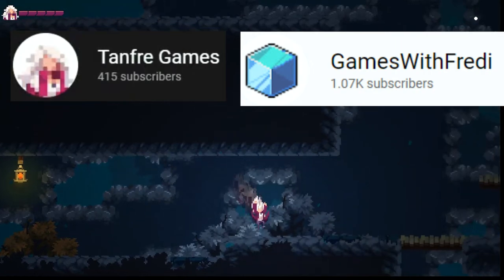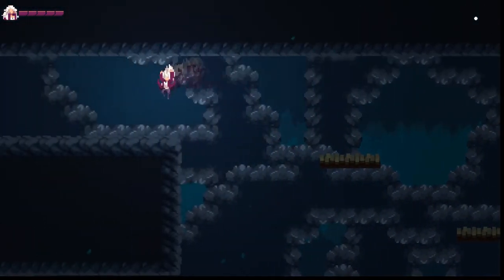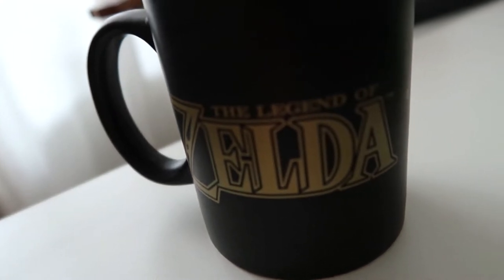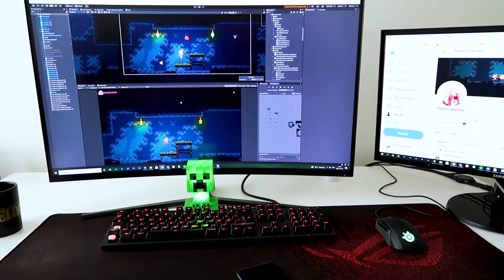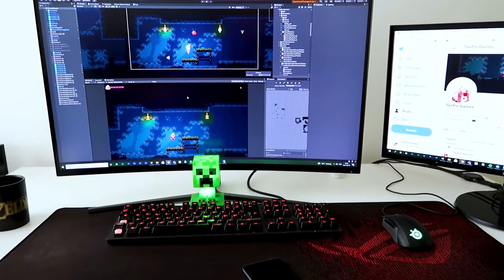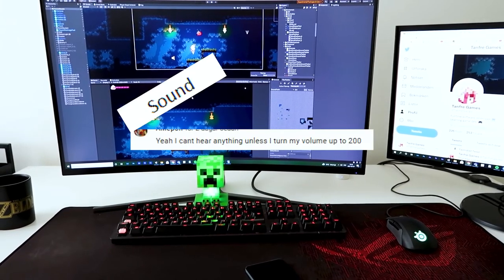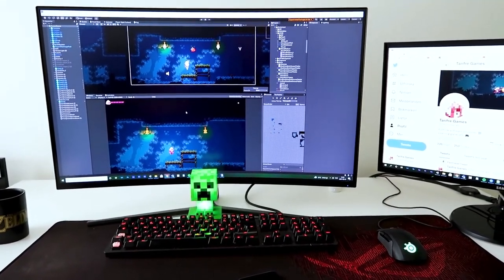Tanfrogames has renamed the channel to Games with Freddy, and recently he's found a lot of success with his series in which he remakes classic 2D games in 3D. Examples include Super Mario Bros 3 but it's in 3D and first person, as well as the original Metroid but it's also in 3D and first person. Do yourself a favour and go to Freddy's channel, watch these gems and don't forget to subscribe.